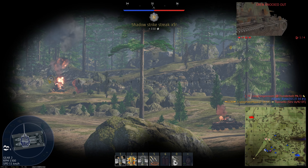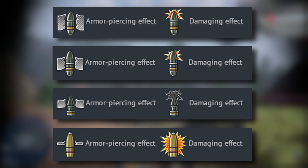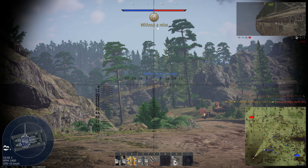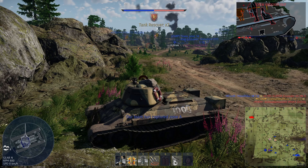The T-34-57 can fire four different types of shots: APHE, APHE-BC, APCR, and HE. The Tech Tree version of the T-34-57 does not have access to the APCR shot, which is really the main difference with the upgraded cannon.